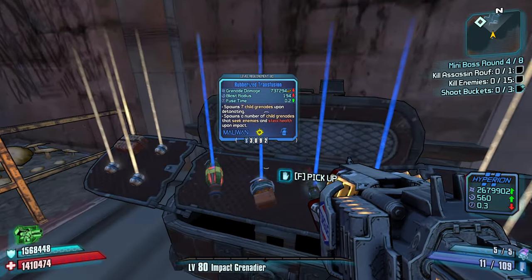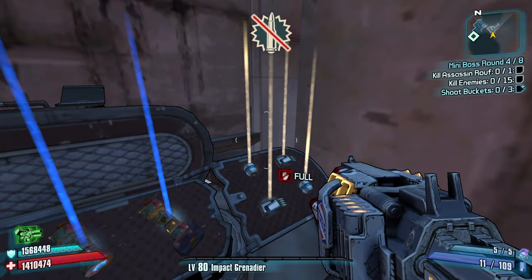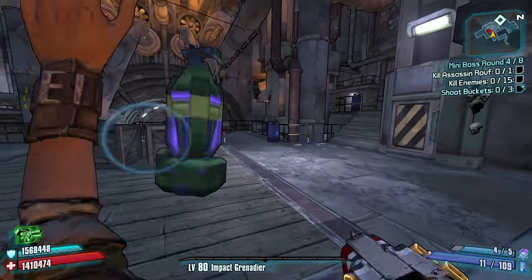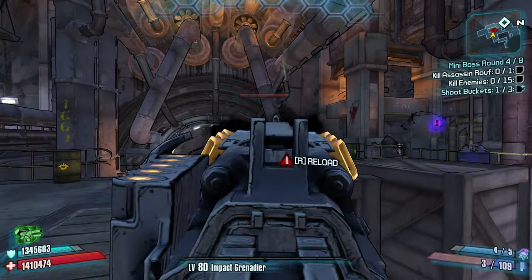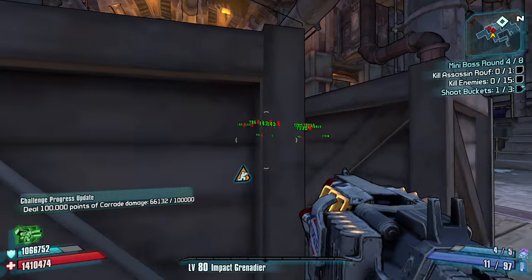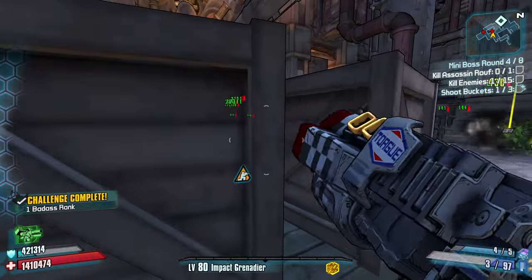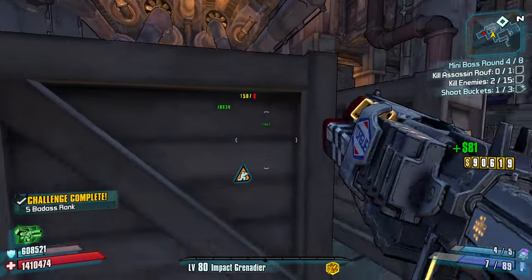Okay, here we go. A rubberized transfusion - I think that could be good. Let's toss that down right there and shoot our first bucket. A little bit of greed to not go for an enemy first, but I think we're okay with our Ravager honestly. Lead our shots right there - that was nice. There's one. Take out one enemy at a time. Two.